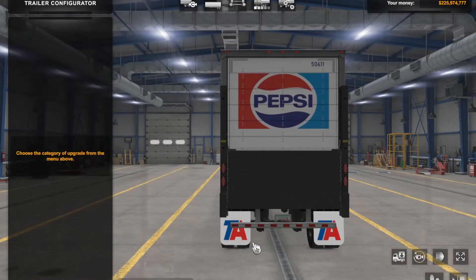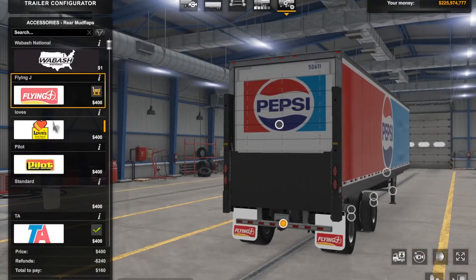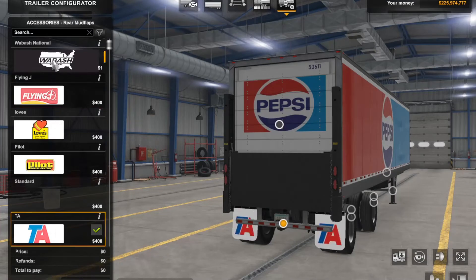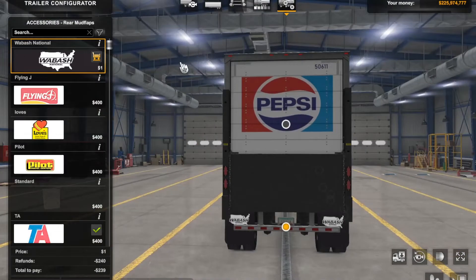So you can get this mod and all you do is go to accessories, click down here. You can change it like this — boom. The Wabash one is another mod that I have installed, but we'll include the link for that one as well. Check that out.